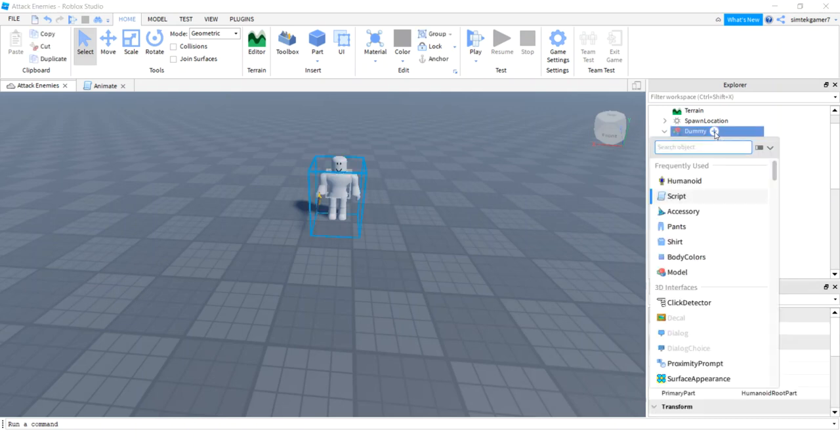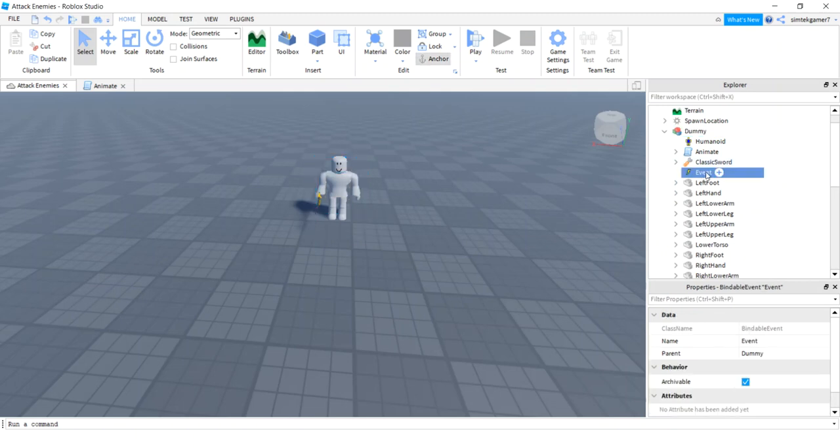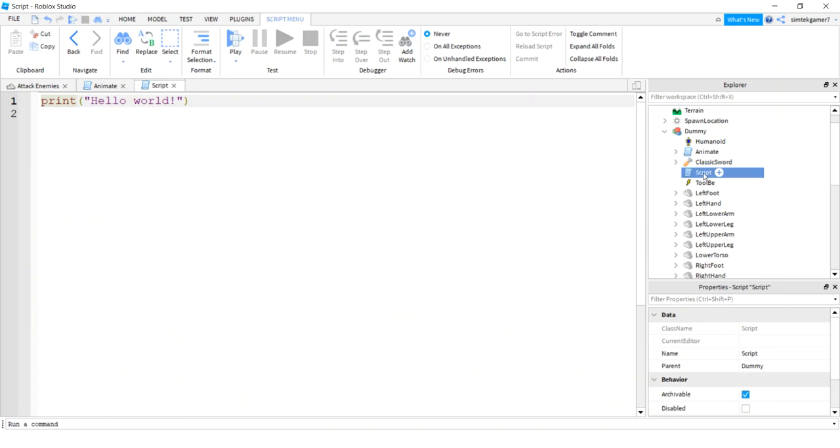In place of clicking, we're going to use a BindableEvent. I've got this BindableEvent and I'll call it ToolBe. I'm not putting it inside the sword in case I want to swap out weapons later.